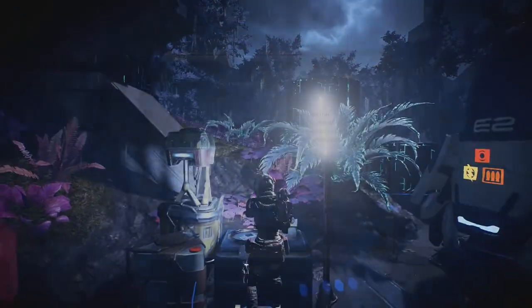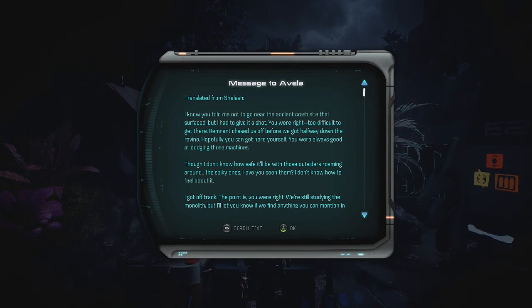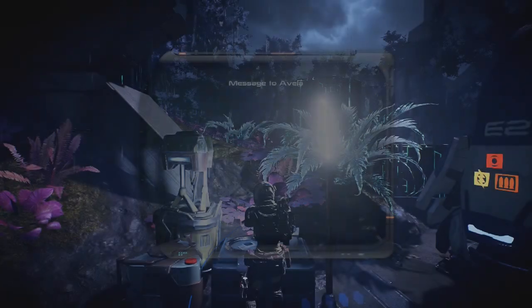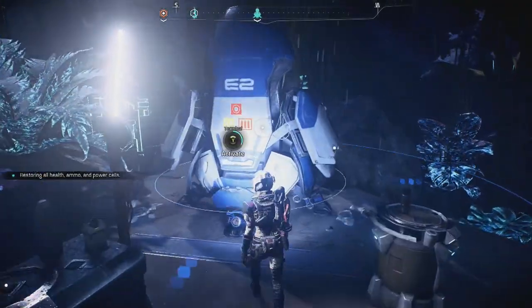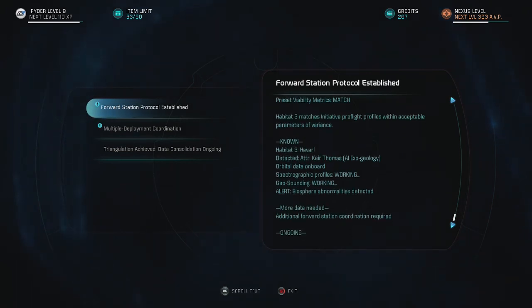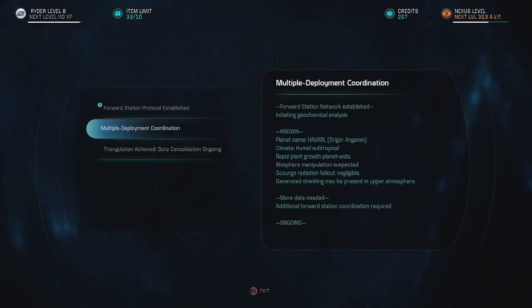Datapad. Datapad. The spiky outsiders? Me or? And apparently you are supposed to keep checking the terminal. Habitat 3, Habitat 3 - matches initiative pre-flight profiles with acceptable parameters of variance. Humid subtropical. Biosphere manipulation.